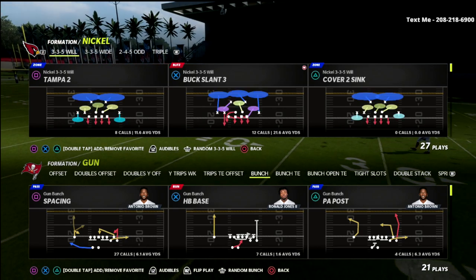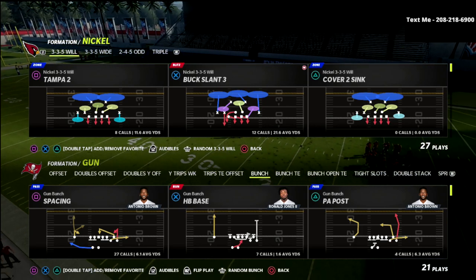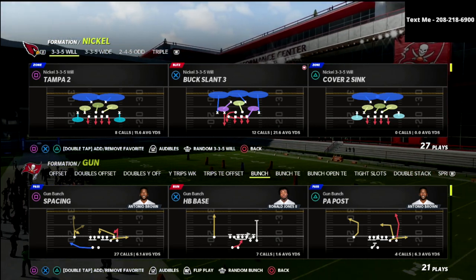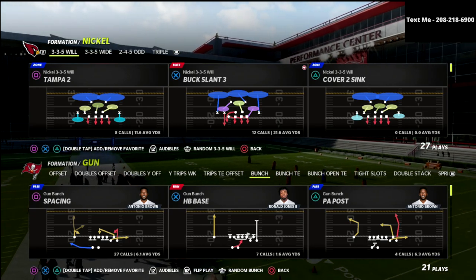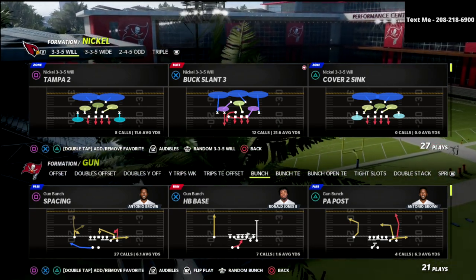In this video, I'm going to show you a simple little blitzing concept that is really, really effective against the gun bunch, U-trips, or any kind of formation where you have three receivers to one side and a back on the back side. It's pretty much any trips type of formation.